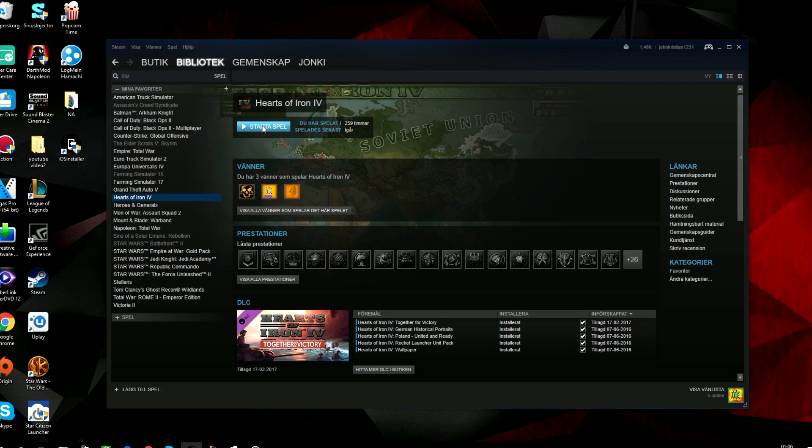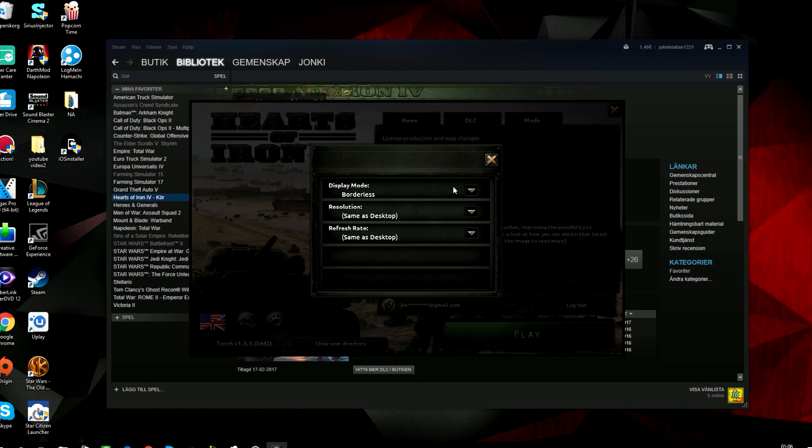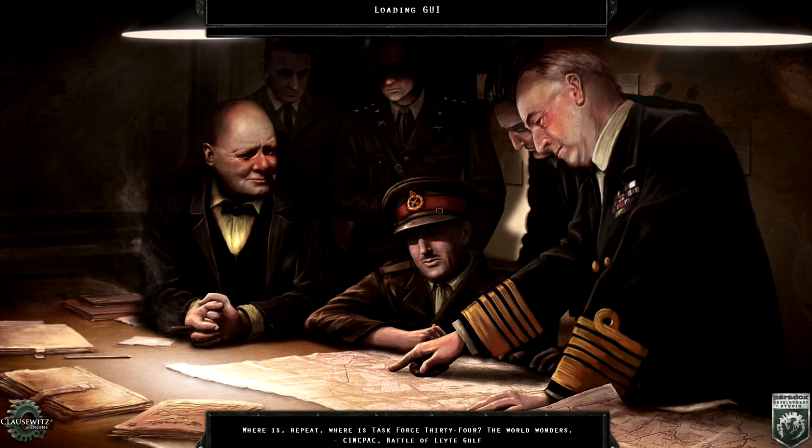I'm going to start Hearts of Iron here, like this. And if this works, I'll be happy for you guys. So let me show you how to fix it — that's the problem. You have to start a random game, whatever you want. I'm using Hearts of Iron as an example here, and now we just have to wait.